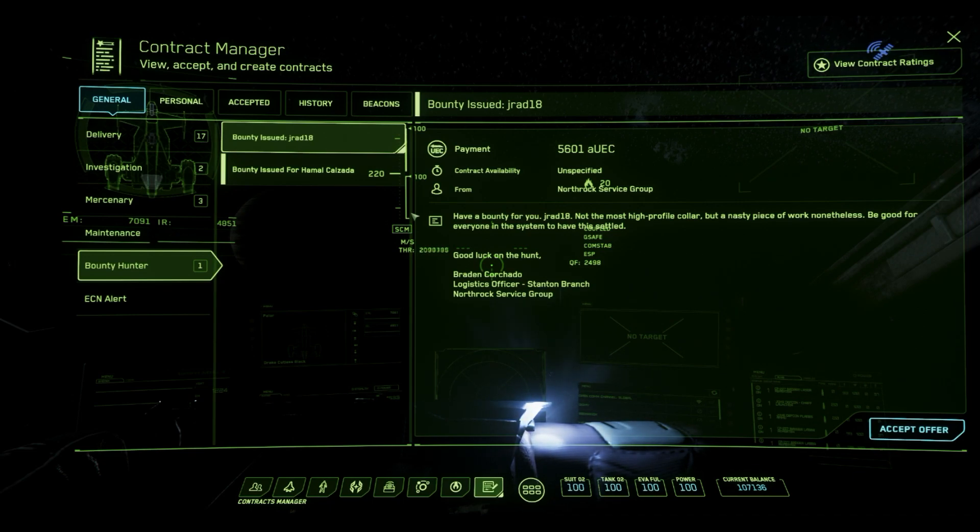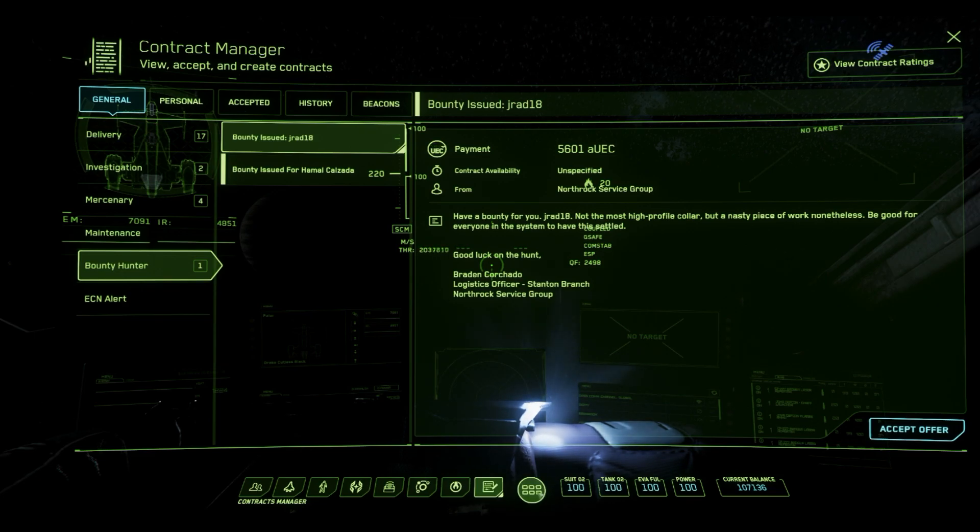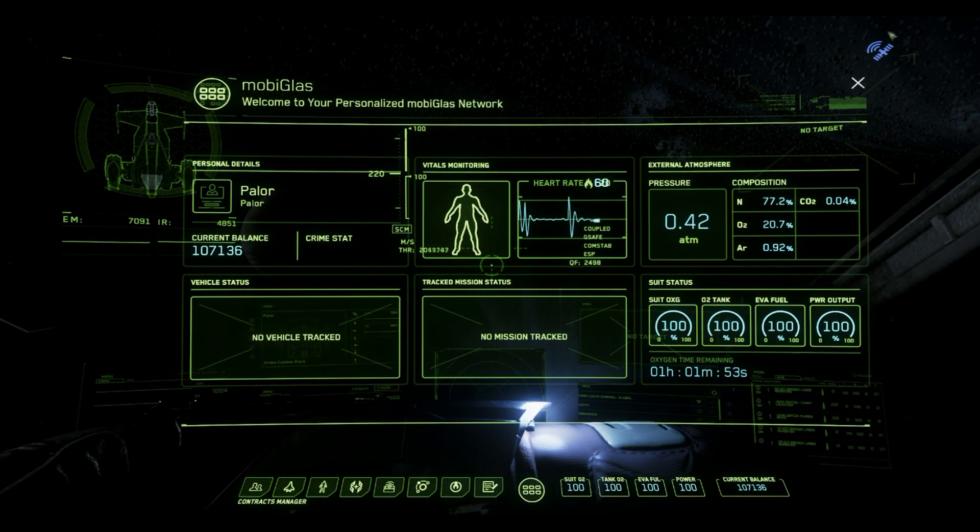Also, once you hit two pips, you'll no longer respawn at Port Olisar. Instead, you'll be spawning at Grim Hex, just because Grim Hex is a lawless area. There's another aspect to the wanted level you need to understand, and that's the comm relays.